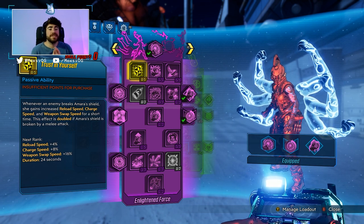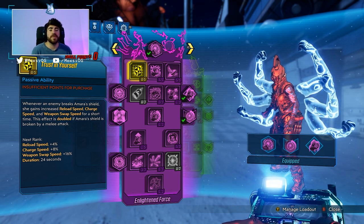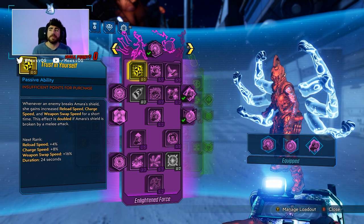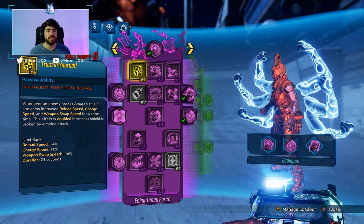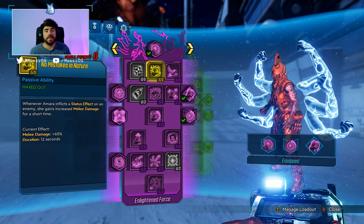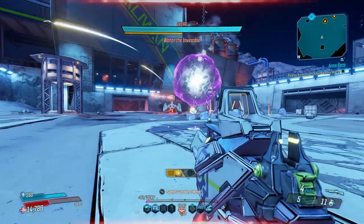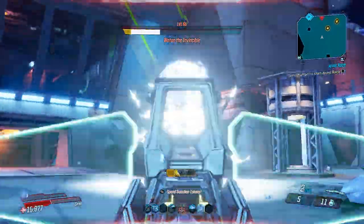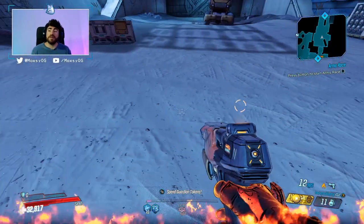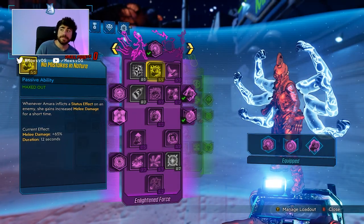We'll go from left to right. The next skill is Trusting Yourself. Whenever an enemy breaks Amara's shield, she gains increased reload speed, charge speed, and weapon swap speed for a short time. This effect is doubled if Amara's shield is broken by a melee attack. Pretty solid skill — nice quality of life. Next up, we have No Mistakes in Nature. Whenever Amara inflicts a status effect on an enemy, she gains increased melee damage for a short time — plus 65% melee damage for 12 seconds. With Amara's elemental effect chances, this is basically up all the time, so you're basically getting a 65% melee damage increase. A good thing to note is this does work with self-dots.